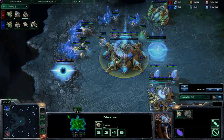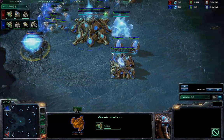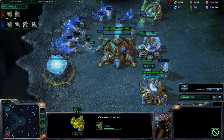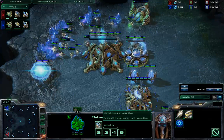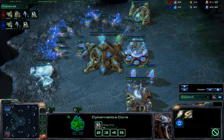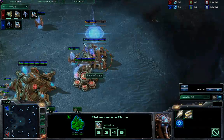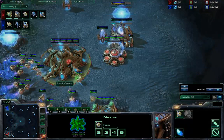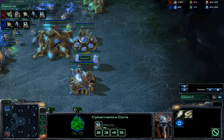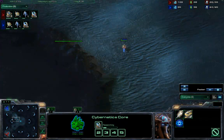Dawncroft has thrown down another gas, so this will not be the hard four-gate that we've sometimes seen. Although he is chronoboosting that warp gate, so it could still be a four-gate — except with more sentries for more force fields. Both players are chronoboosting their warp gate. Could just be they both want to have access to it a little bit sooner, just in case they get attacked.